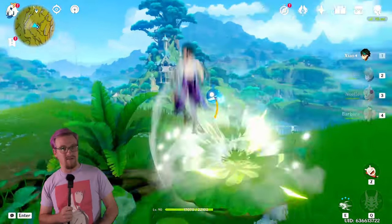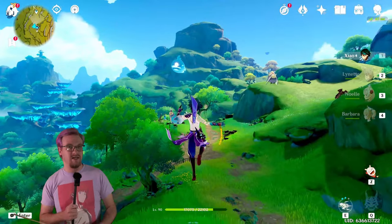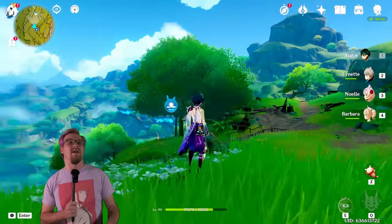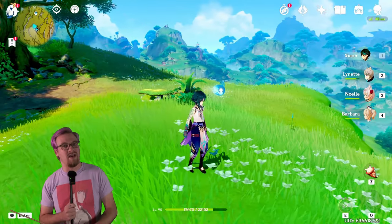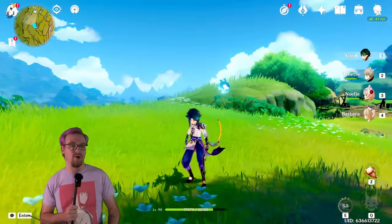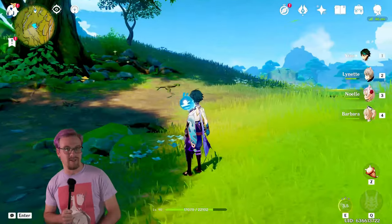His skill also has use outside of combat. You can use it even in midair, and he will still dash forward. So if there's a ledge you just can't quite glide to, you can use his skill up to twice — using both charges — to dash over to it.